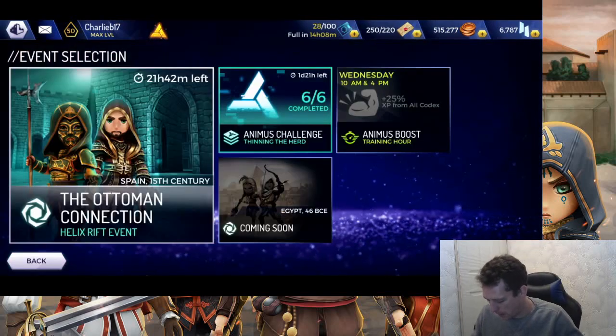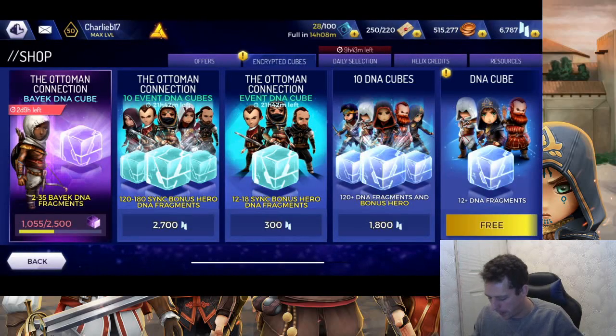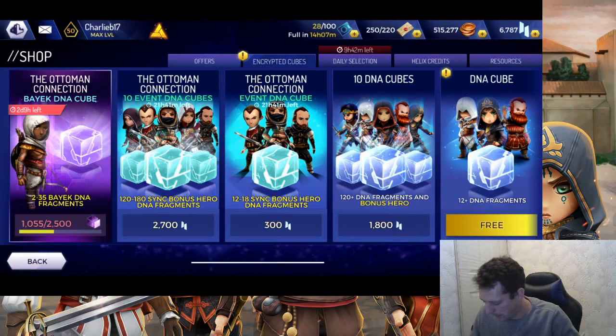Also do not buy your daily cubes — they're 200 credits each and not really worth it, since you can get DNA cube tokens quite easily through daily objectives, helix rift event milestones, and daily logins. These basic cubes mostly drop uncommon or common heroes that will just end up in your overflow. If you are going to open a cube, go for the event ones where you're more likely to get a hero you're specifically targeting.